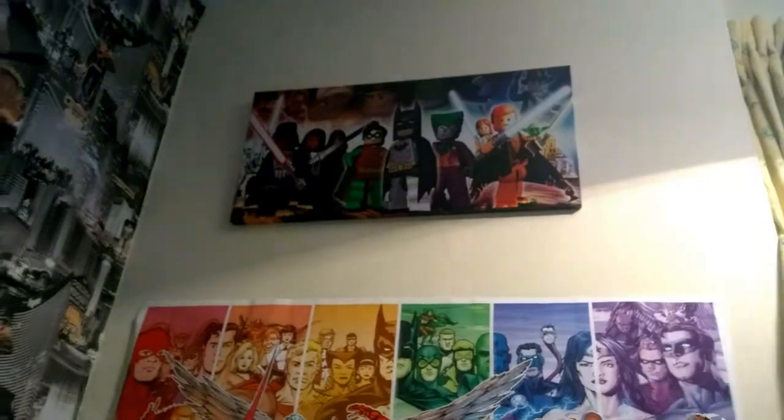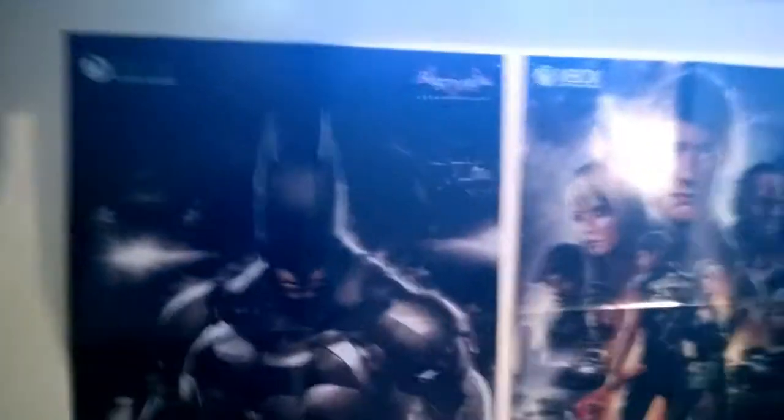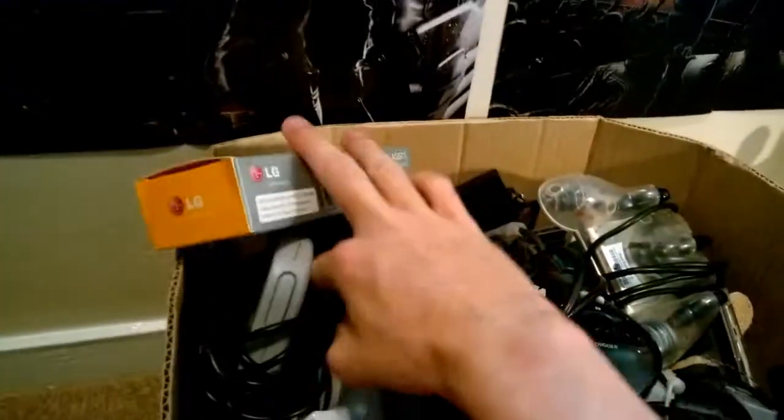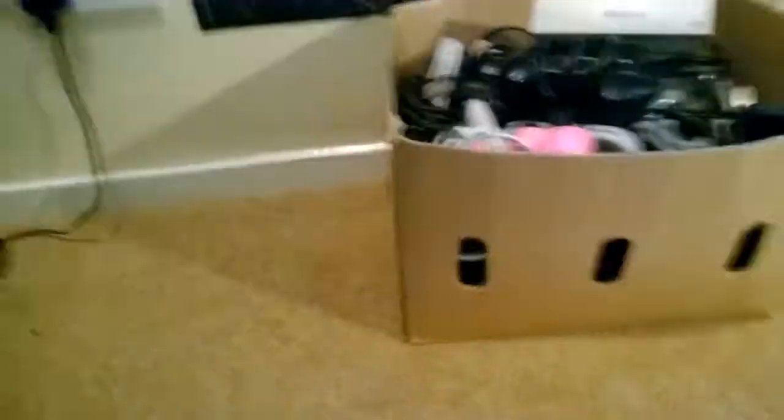On the other side we've got a little canvas up there with Lego games - Batman, Star Wars. I've had that for quite a while but never been able to put it anywhere. A big DC Universe poster there and a lot of Xbox Magazine posters - Assassin's Creed, Batman, and Dead Rising. The box down here is where I keep all the controllers and 3D glasses. The curtains are ridiculous so I'll probably get those changed - might get my mum to make me some gaming ones, that'd be cool.